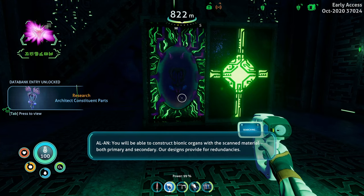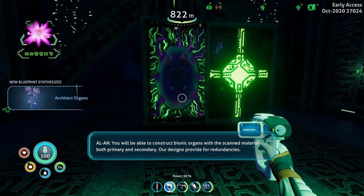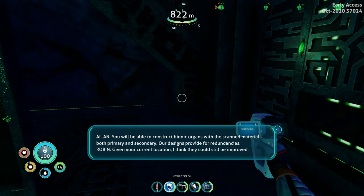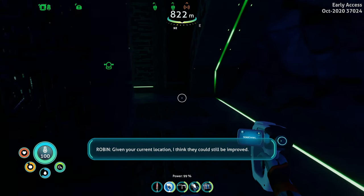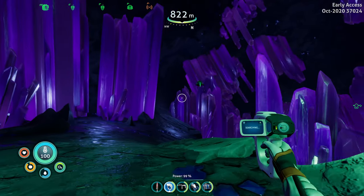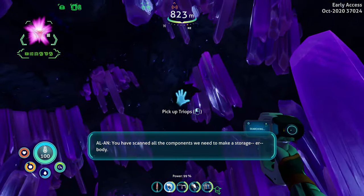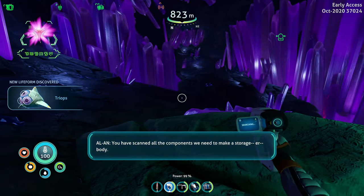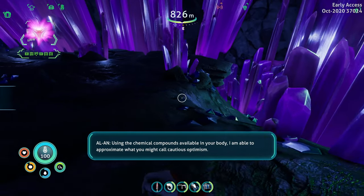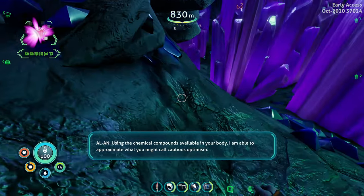You will be able to construct bionic organs with the scanned material, both primary and secondary. New plant synthesis. Given your current location, I think they could still be improved. Your feedback has been noted. You can understand all the components we need... New creature discovered. Are you excited? Using the chemical compounds available in your body, I am able to approximate what you might call cautious optimism.